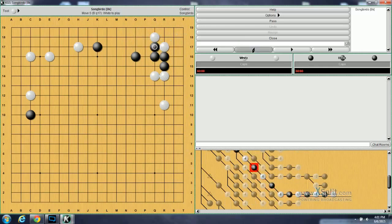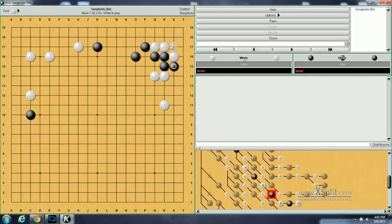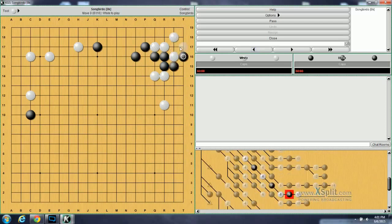If White does the usual normal Joseki move that we like to play, Black plays here, and now White needs to play this, and then play this — and this actually goes to a ko, starting here. So White could live guaranteed by playing the diagonal move; by playing this way it goes to ko.